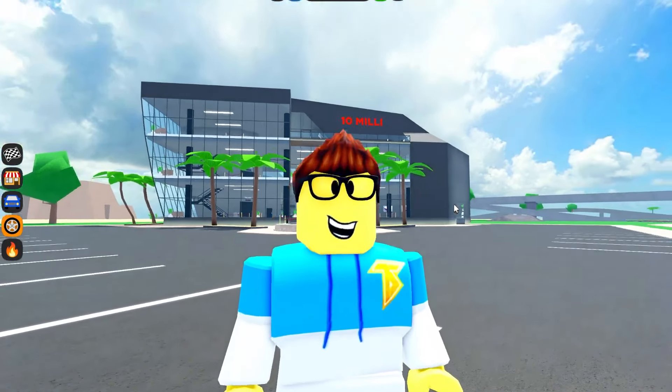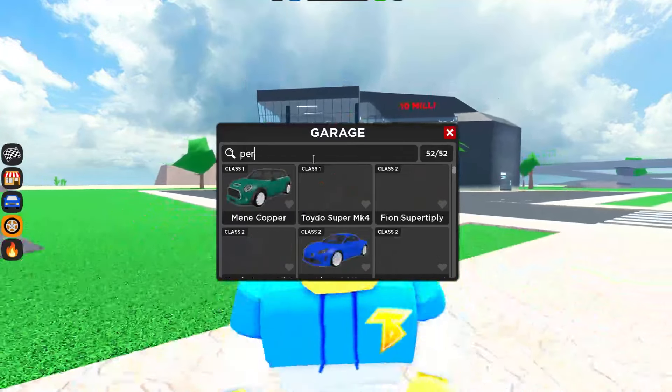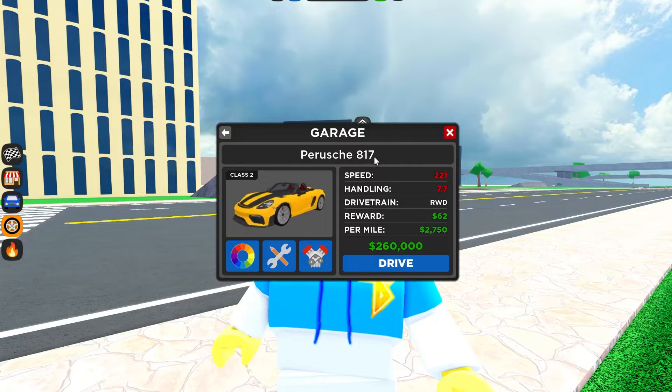What's going on guys, it is your boy T Pro the one and only. Today we are here in Car Dealership Tycoon because I'm going to be showing you guys the brand new Porsche that we just got for free in CDT. If you don't know what I'm talking about, we're talking about the brand new Porsche 718.